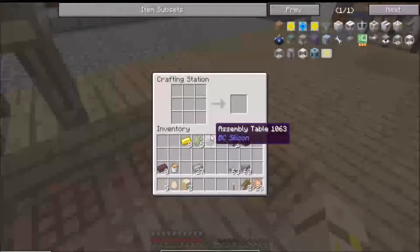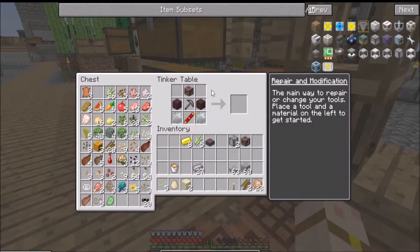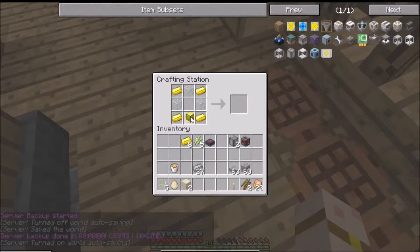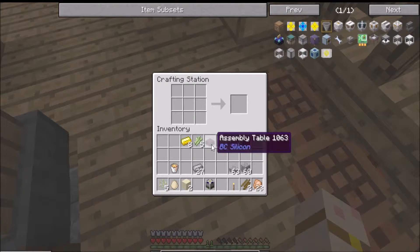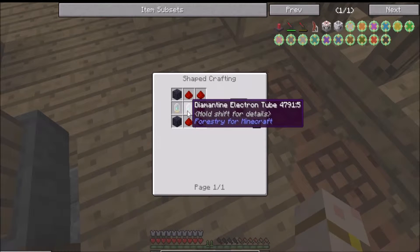Let's go back to one of these a second. Throw this up, gather that, go back over here while we've got it, pop that in here. I need my assembly table for the next step - so why doesn't this one work? Maybe - yes, there we go. We've made a thermionic fabricator. This is another machine that we definitely need, so we're going to pop this into our slot. Next thing we have to make is lasers - there's just loads of making to do, and that's what we needed the thermionic fabricator for.